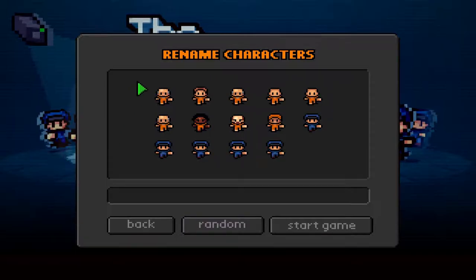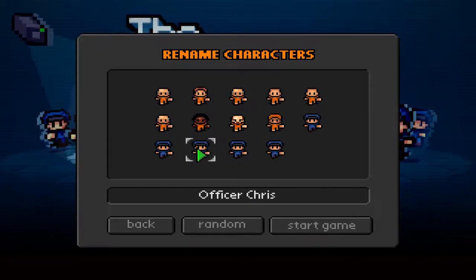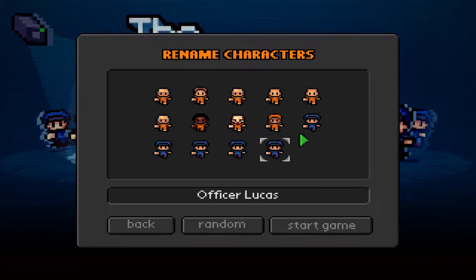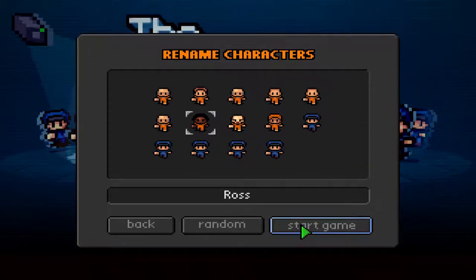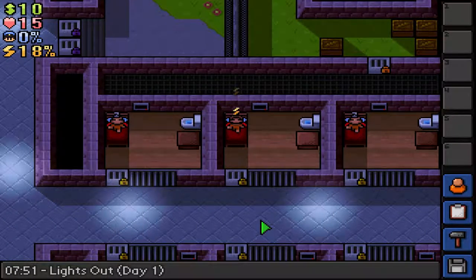Here we can see our other inmates and the guards, and we can also see their names. We have Jackson, Jamel, Rahul, Chris, Mike, Lucas, Caleb, and a bunch of other names. Let's just start the game — press start — and we're in the prison.